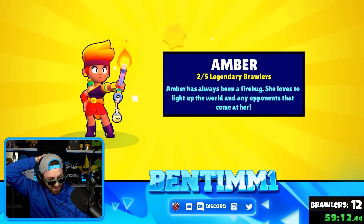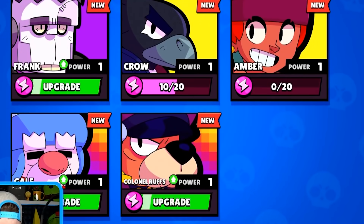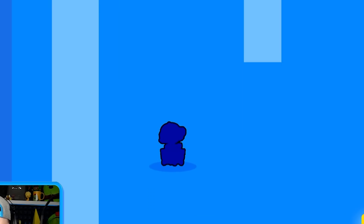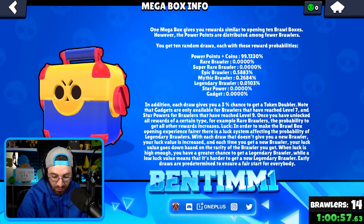Two legendaries in one pass — are you kidding me?! Just want to say, code BT1 may be lucky — disclaimer: using a code does not increase your legendary chance, but I wish you luck! Two legendaries in one pass — I don't know how we'll ever follow up a pass like this. More brawlers than last pass and two legendaries. Crow got a lot better, and Amber's really good too.